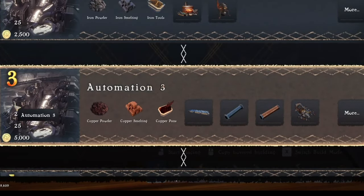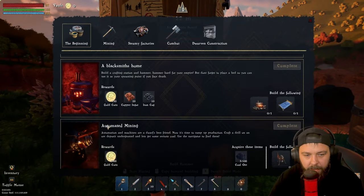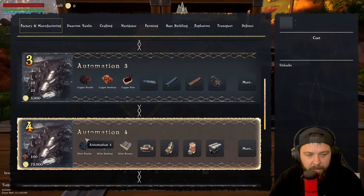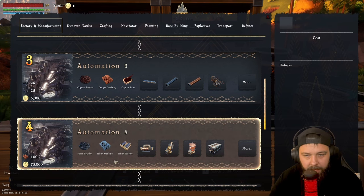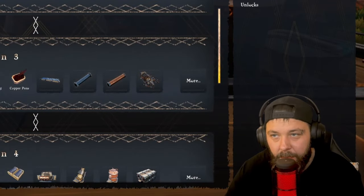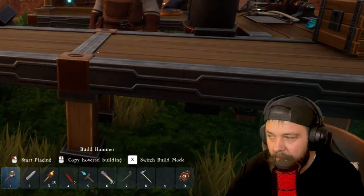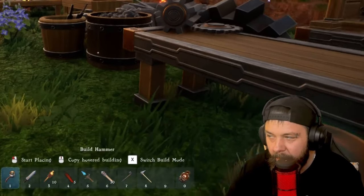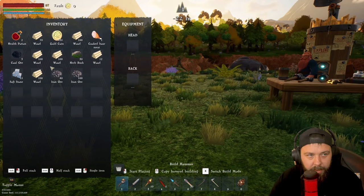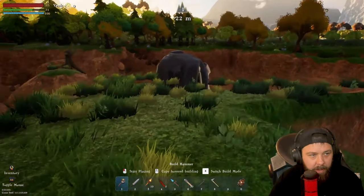If we open up the research station, what we're aiming for straight away is Automation 3, which will allow us to automate ore gathering and transferring it into ingots. We need quite a bit of money for that, which is why it's ideal to get these starter quests done — they should give you enough coin and some bonus resources. After that, our main goal would be Automation 4, which takes 75,000 gold coins. For starting out on automation we're going to need roughly 600 iron ingots, 300 copper ingots, and around 300 wood. We're doing pretty well on wood but we don't want to go too mad on it.